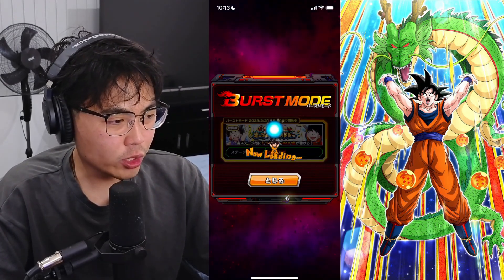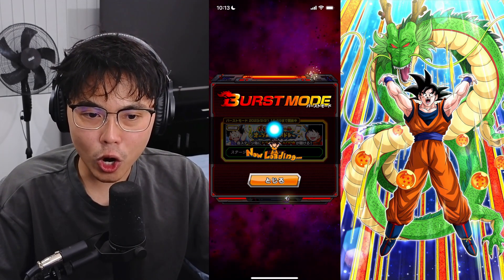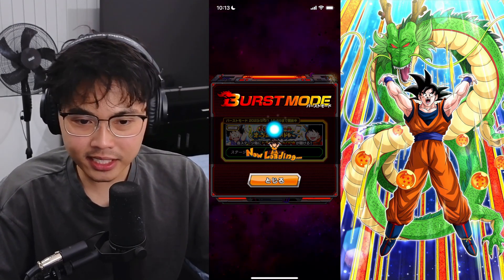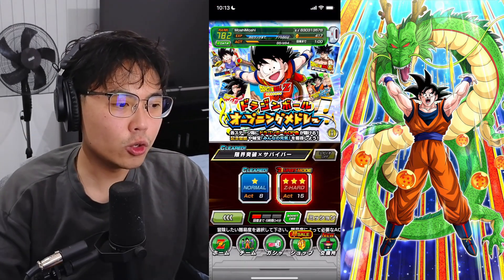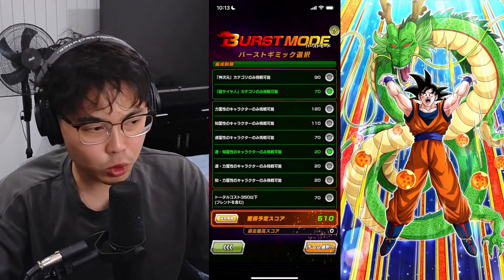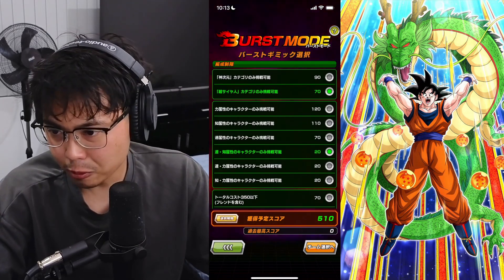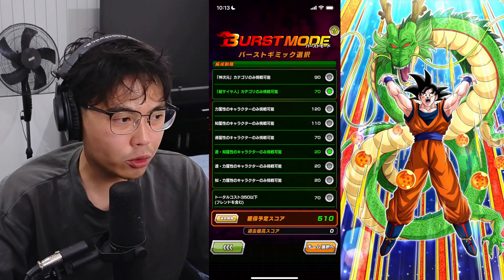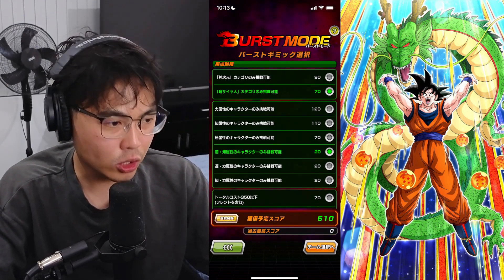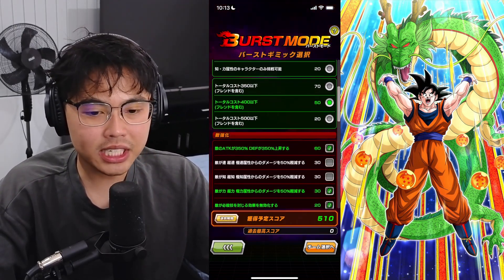Let's do this with a free-to-play team. I'll show you guys what my selection of added difficulty is. I'll leave a link to all the translated stuff so you guys can figure out which ones you want to pick. Because obviously this is all Japanese, you will probably struggle on which ones to pick. So I'll run down through what I've picked here. I'm running the Super Saiyans category with AGL and INT only.